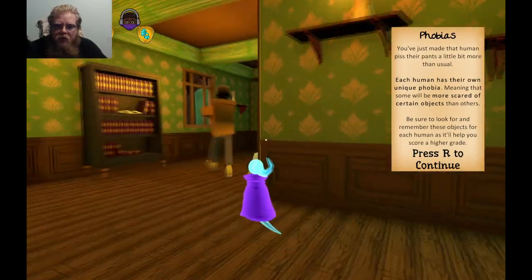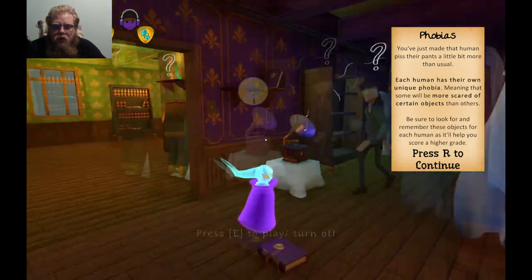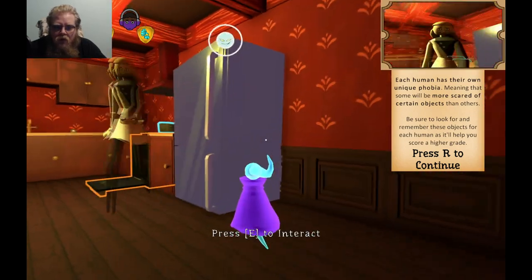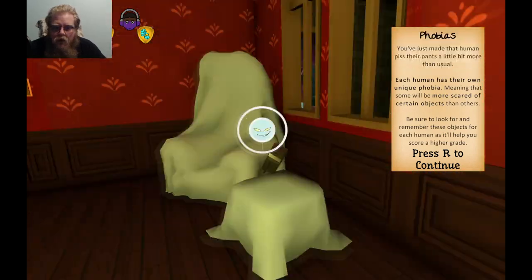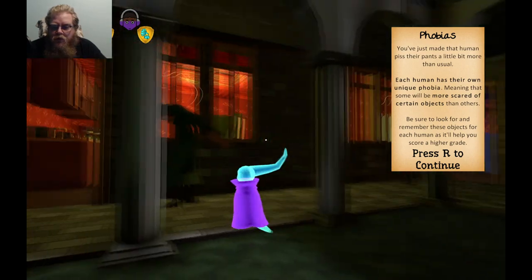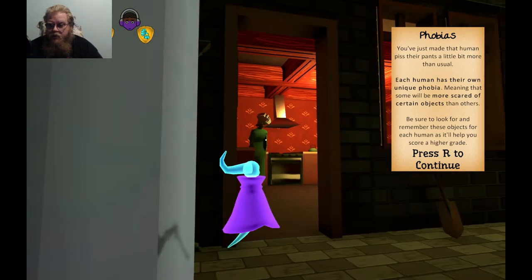I'm guessing you're the realtor. You made the first human piss her pants a little bit. Each human has their own unique phobia, meaning scares tied to a specific object — be sure to look for it.